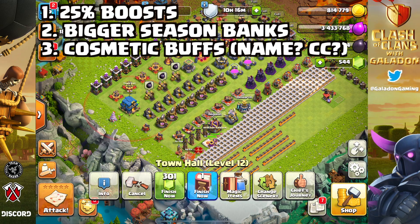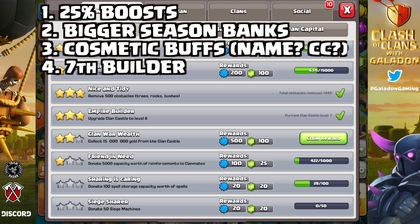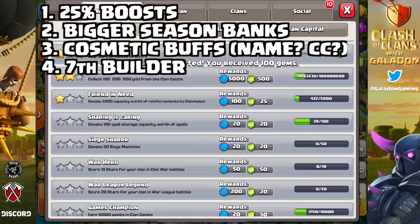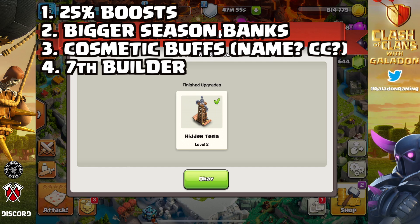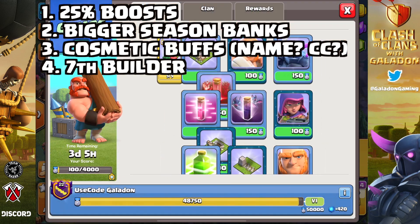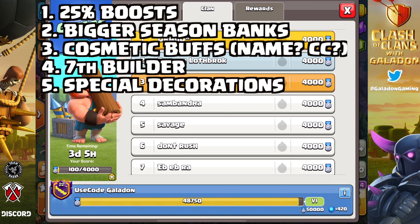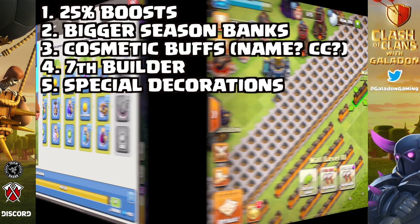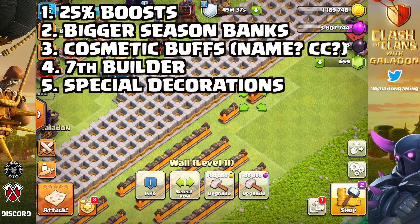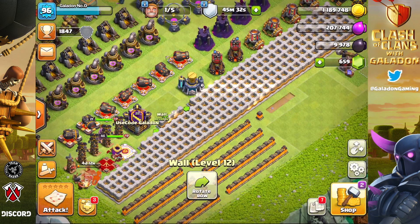Number four — and this is the biggest, best idea yet — how about a seventh builder? At the end of the reward track for a Diamond Pass, you unlock a seventh builder. I think that might go a long way. And last but not least, number five: special decorations, like a Hog Rider statue — something to decorate your base and say, 'Hey, I have a Diamond Pass.'